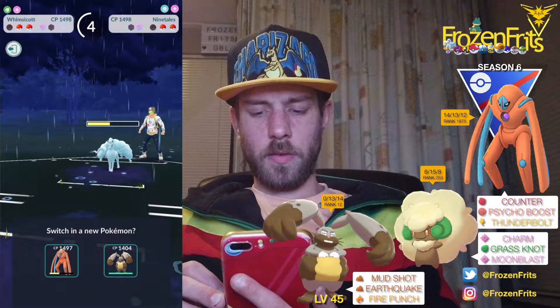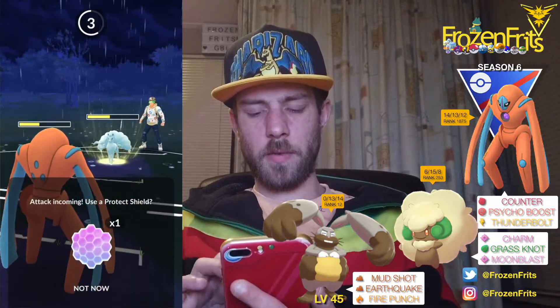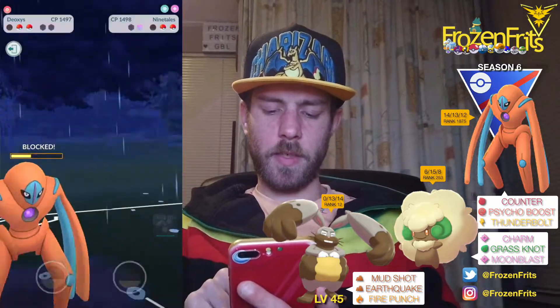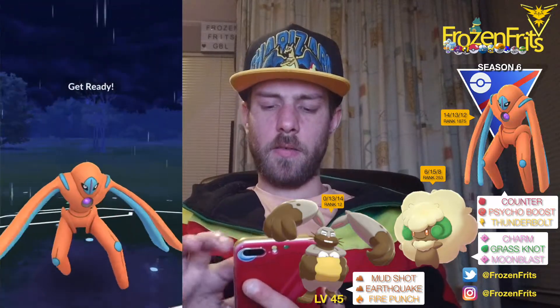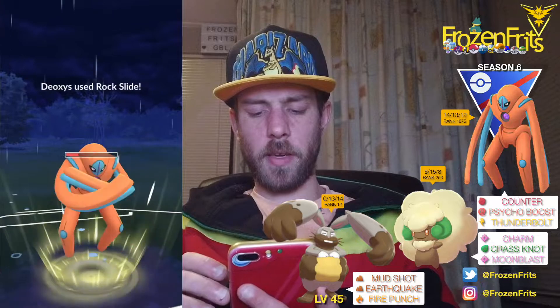He comes back in with the Alolan Ninetales so we can't take off that Grass Knot. I'm coming in with Deoxys and I'm gonna shield this so we can take off another Rock Slide on this — hopefully, maybe he got another Weather Ball ready. No, so we're going for his Rock Slide and it will be super effective on the Ice typing.